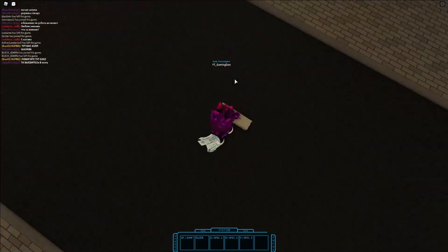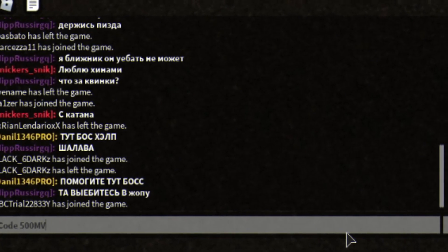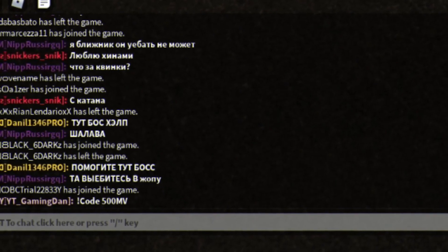Right guys, let's go ahead and get into these codes now. The first code today is going to be the code 500MB. Make sure you put in the command — exclamation mark, then code — and use all capitals.